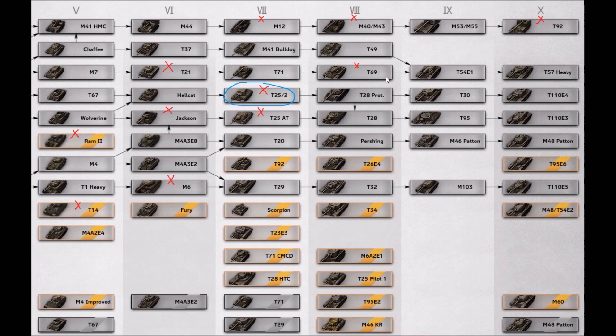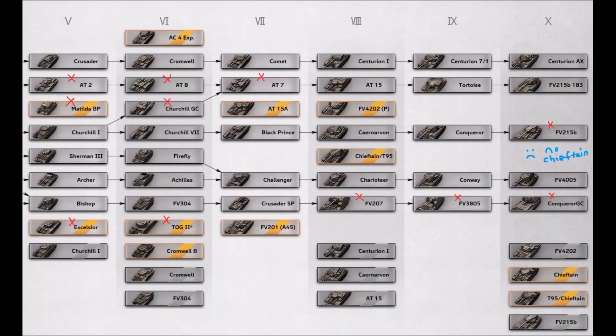Artillery aside, the T69 could use an HD remodel. The T25/2 is one of the most unpopular tanks in the game - with its HD remodel, could we see a 105mm on this tank? If it gets the same 105mm as the T25 AT, which is the same gun as on the T29, that would be pretty crazy. The M36 Jackson still needs an HD remodel. The RAM II is pretty good already, the T14 is mediocre, and the M6 is okay - but mostly the T25/2 and T69 are the ones that need attention.